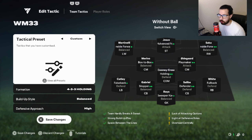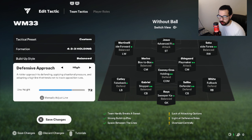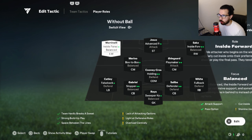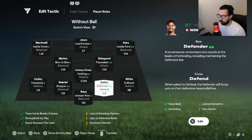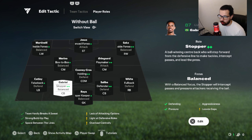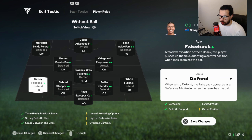So the WM tactic: build-up style balance, defensive approach 72, play a very high line — aggressive, try to steal the ball as fast as you can. Player roles: keeper is sweeper-keeper balance. Both center backs — one is going to be defender plus, the other is going to be stopper plus. If you don't have a stopper plus, you can play two defender plus. Your false back left back will be false back defend so they can actually defend as a CDM.